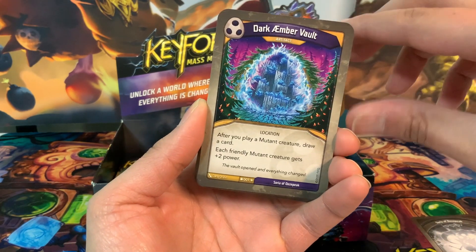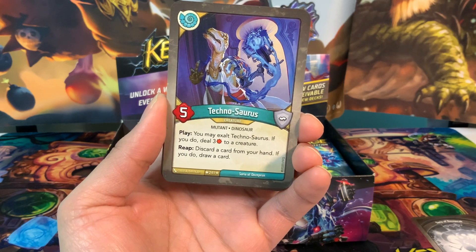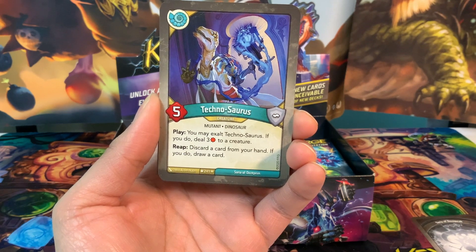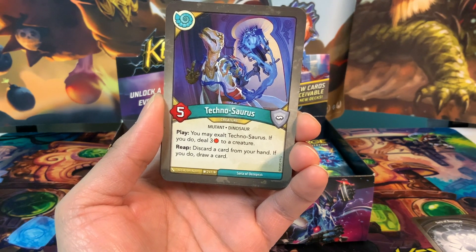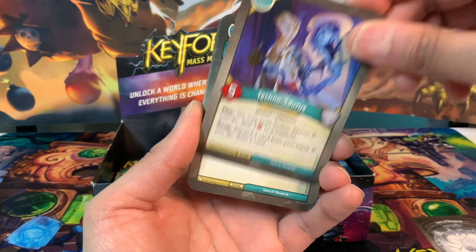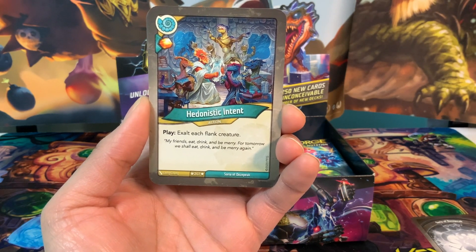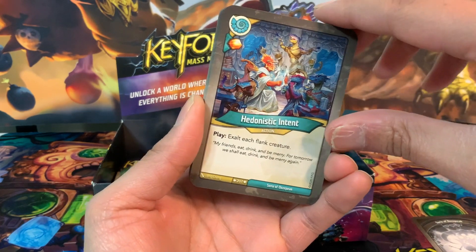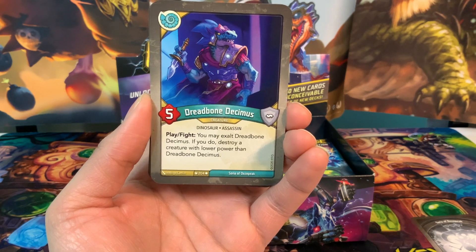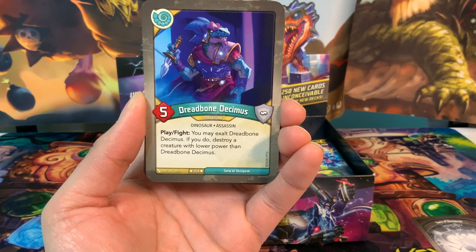Moving on to Saurians. We have the Technosaurus, a five-power creature: play, you may exalt him; if you do, deal three damage to a creature. Reap: discard a card from your hand; if you do, draw a card — good damage, good power, and increases efficiency. Hedonistic Intent is an action card with an amber pip: exalt each flank creature. We have Dreadbone Decimus, a five-power creature: play, fight, you may exalt Dreadbone Decimus; if you do, destroy a creature with lower power.